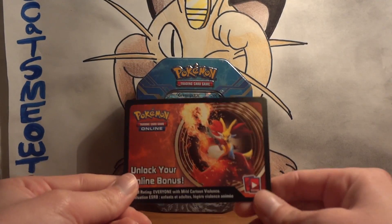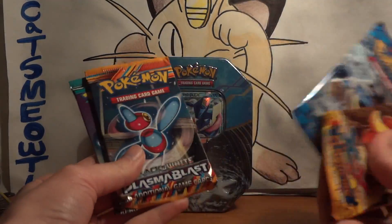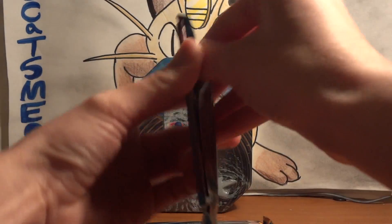Code card for the Delphox EX. Same as last tin: Plasma Freeze, Plasma Blast, XY, and Flash Fire. So we'll start off with the oldest first.